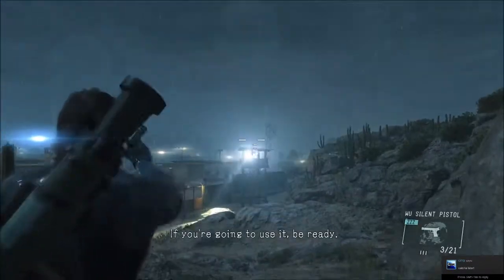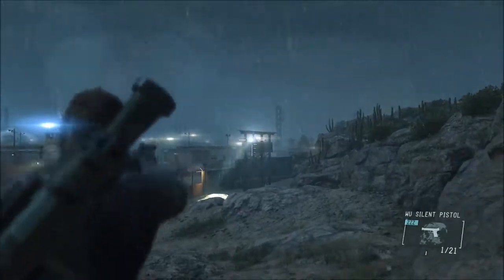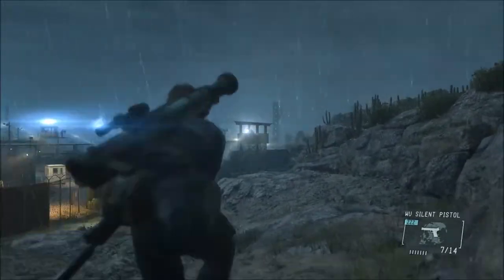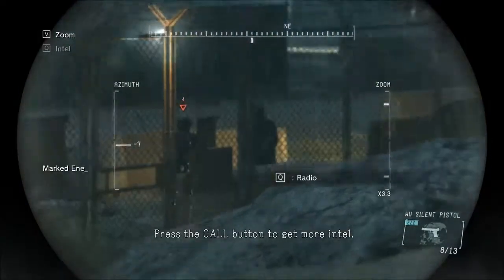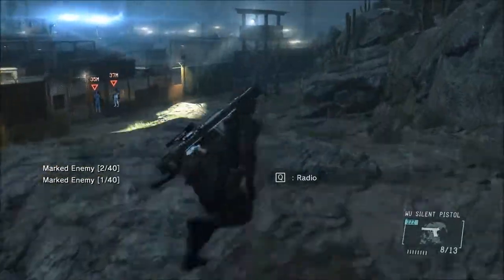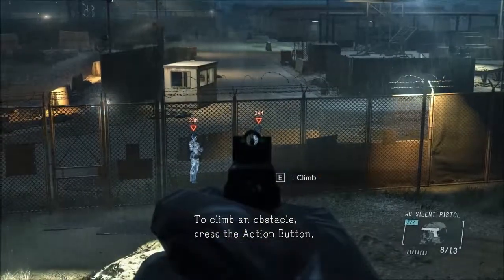You're gonna use it. Are you ready? What do you see? Press the call button to get more intel. To climb an obstacle, press the action button.